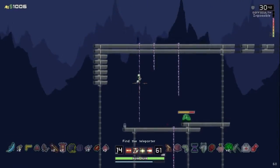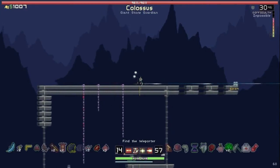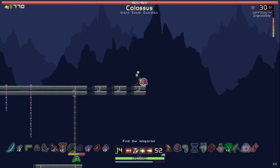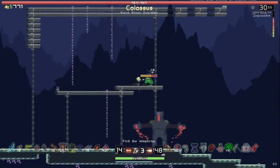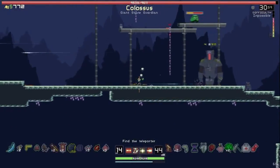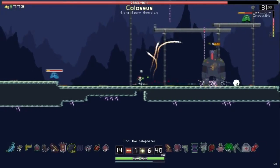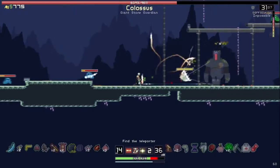Seeing that he's not there, let's see what we can find. Apparently a colossus has spawned. I think another boss has spawned as well, but I don't know what. Oh — the wandering wisp.